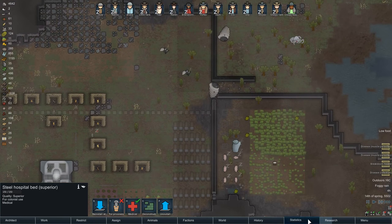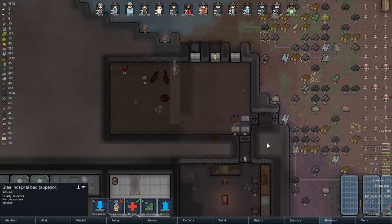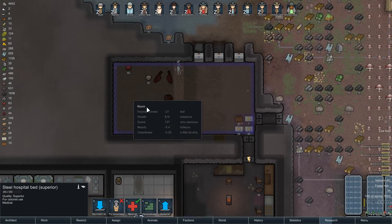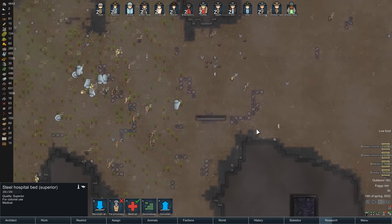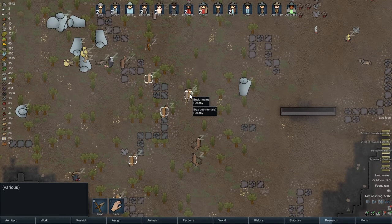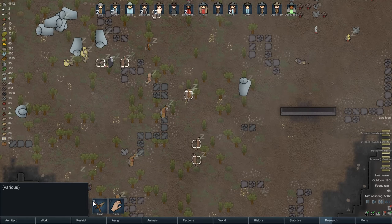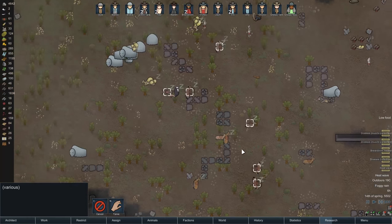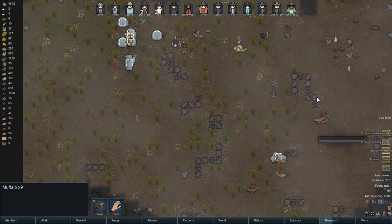I've got to say, I'm kind of excited with progress. What's the food situation? The food situation isn't good - we need some hunting going on. We need some hunting. Let's get all of these guys for hunting. What about Muffalo's as well? Is it both hunting Muffalo's?